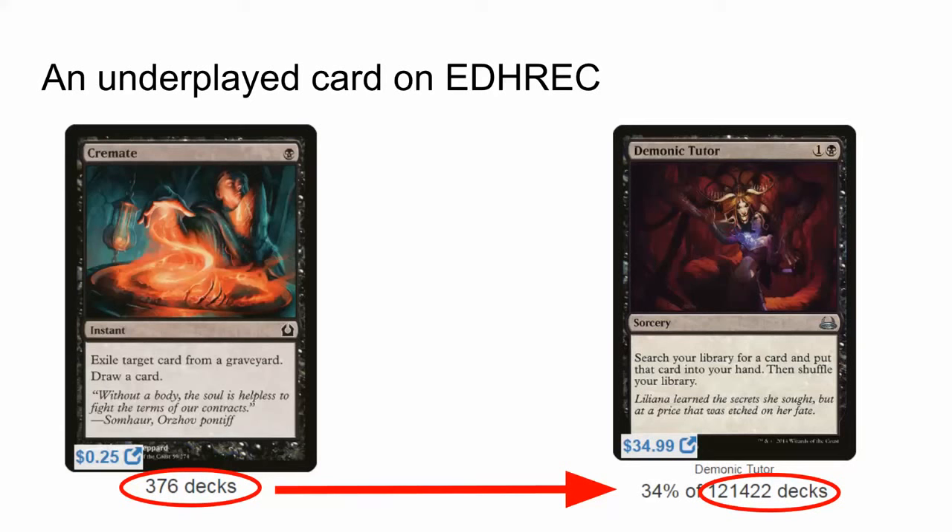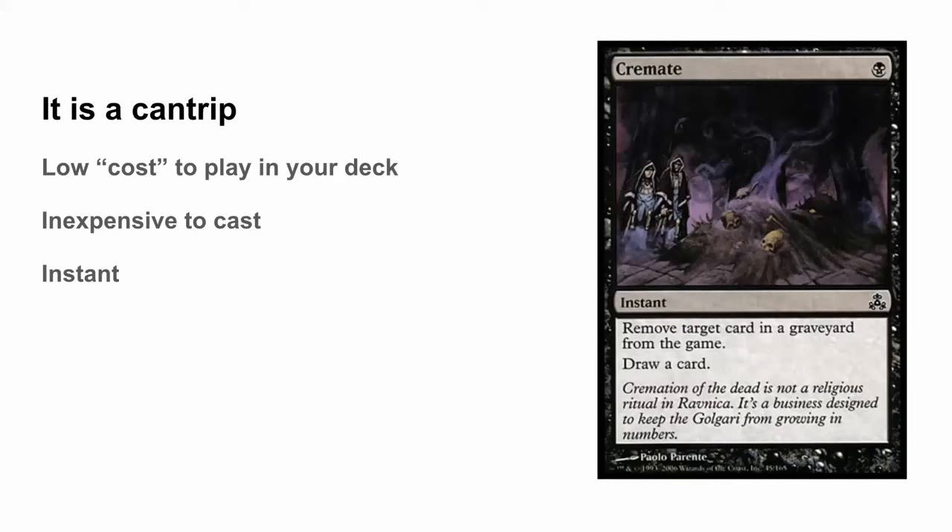The card itself really has a lot going for it. For example, first of all, it's a cantrip. It's one black, and it's an instant.